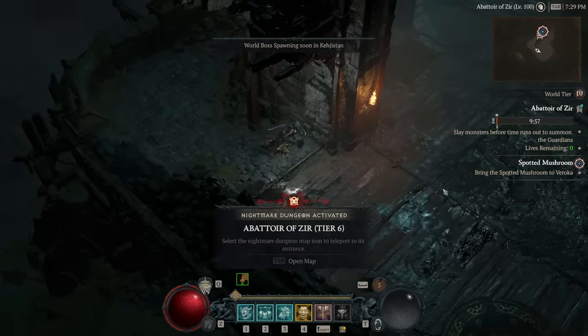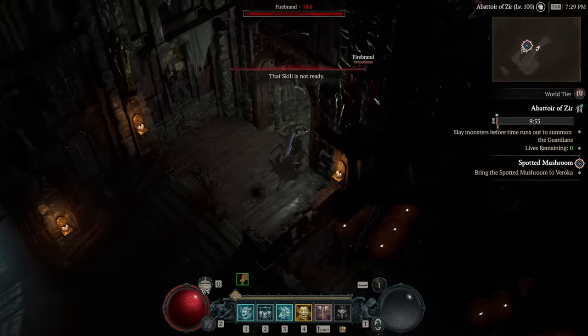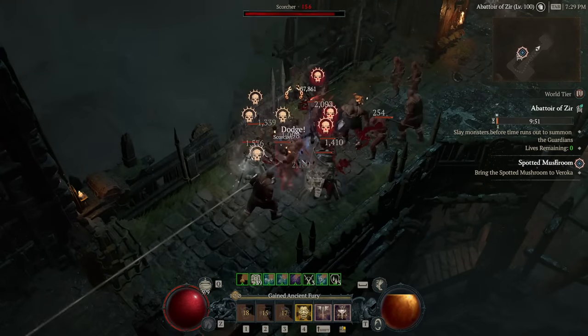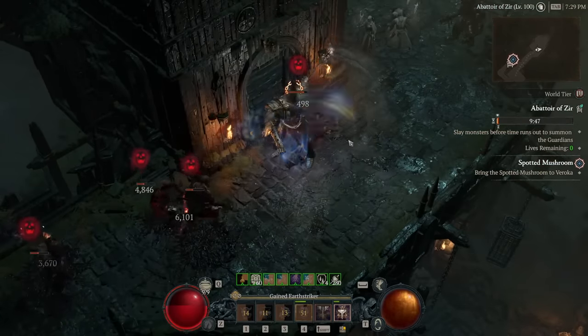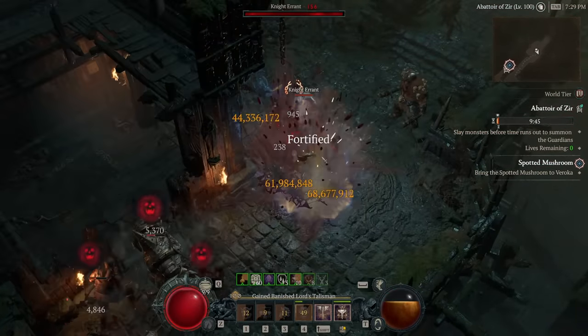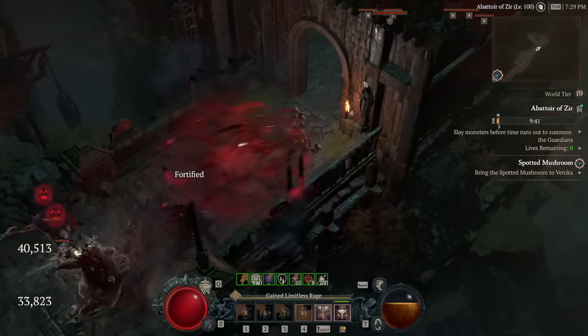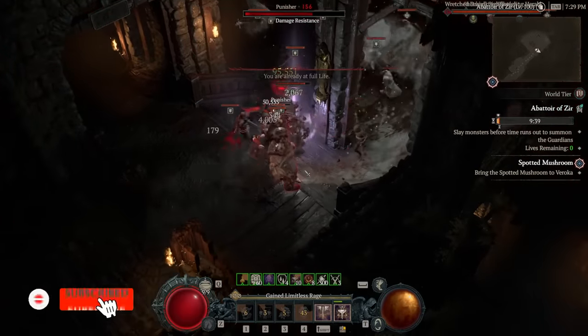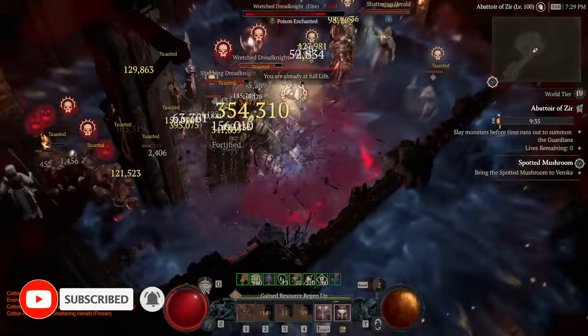Ladies, gentlemen, and Hiradrum of all ages, the Abattoir of Zier is finally with us — released and out, ready to be enjoyed. A lot of people went right in to get their hands on it when it came out last night, others have been waiting patiently due to work or other obligations. Either way, what you're probably asking yourself is: how do I take part in this activity and progress it as quickly as possible? After a fair bit of testing, both by me and other members of the community, I've got your guide on how to approach the Abattoir of Zier.